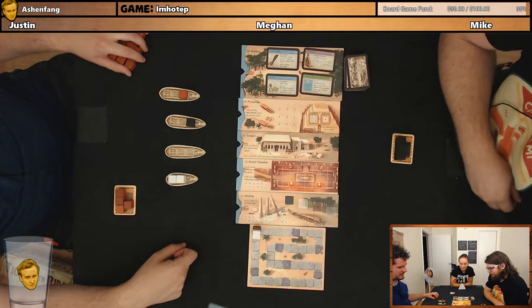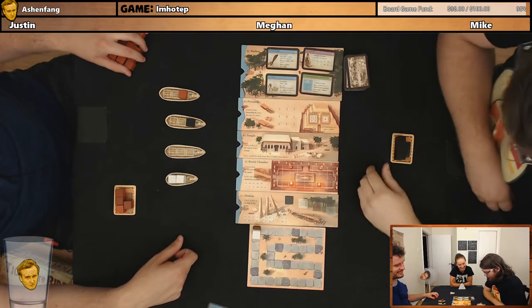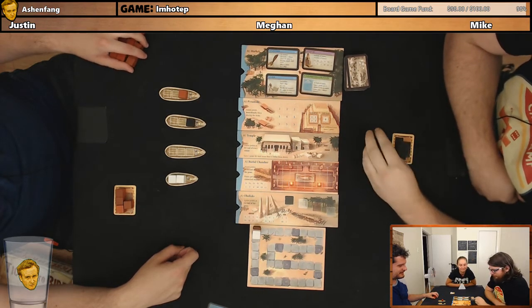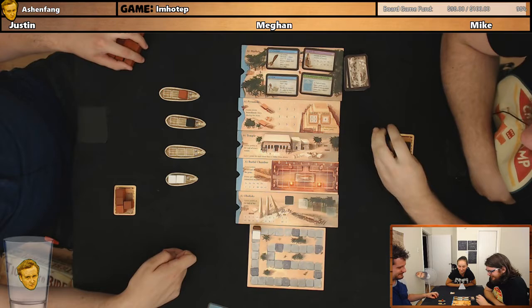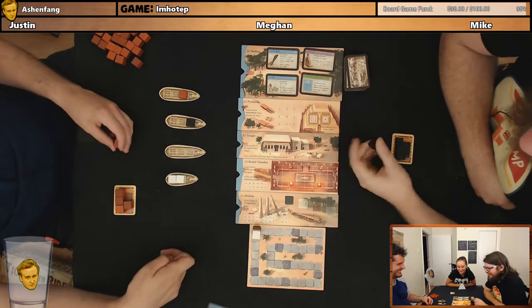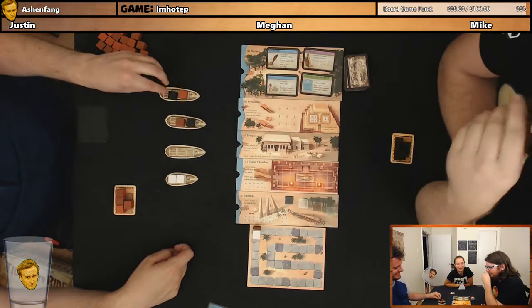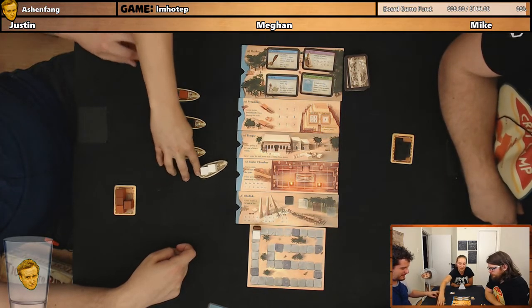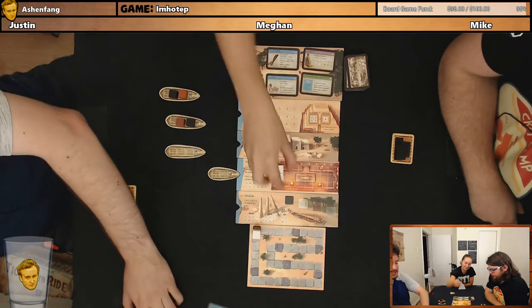Am I moving it or are you moving it? I'm going to place because I would like to pick three next turn. I'm not moving it though. Join me in my ship. Because if you go here, I'm going to send you to the temple. I'm going to go here. That's three points with the chance to be exponentially better.